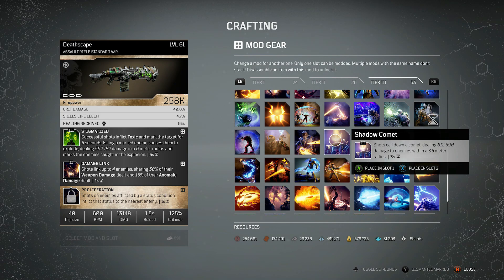Shadow Comet — I absolutely love this. This used to be my favourite one at all times and it's still very good. It's a great one just to clear adds — it's not going to be the strongest for single target on bosses — but if you're wanting to apply this every 3 seconds, taking out a lot of adds and doing a lot of additional damage, Shadow Comet is one of the easiest mods to use in the game and it will give you a nice number at the end. Some mods do tend to come above this now, but it's still a great one to use in a lot of situations.